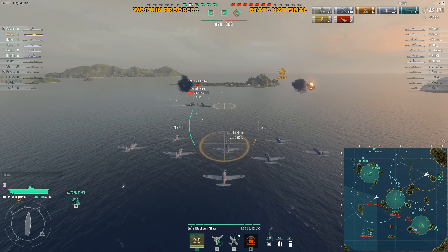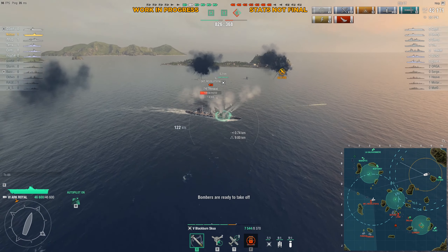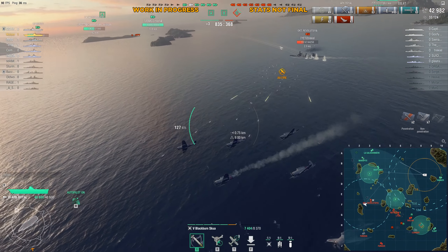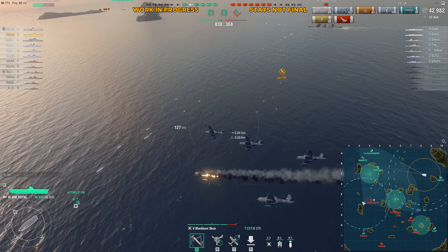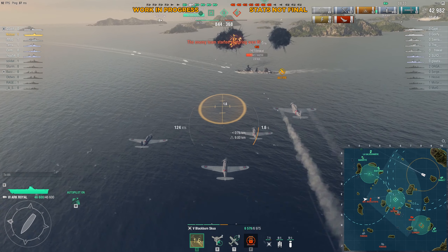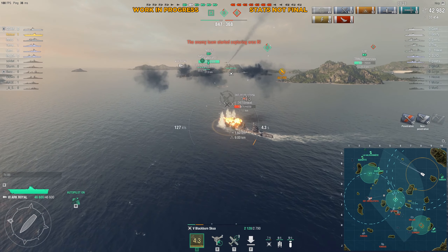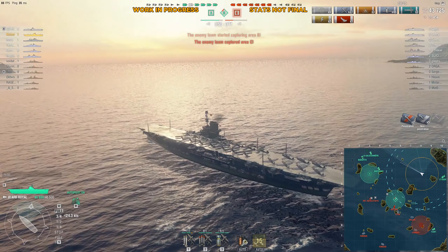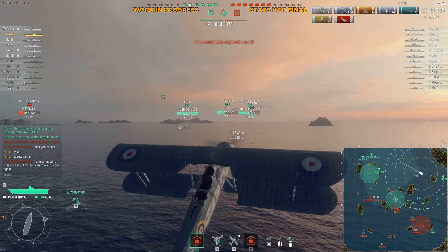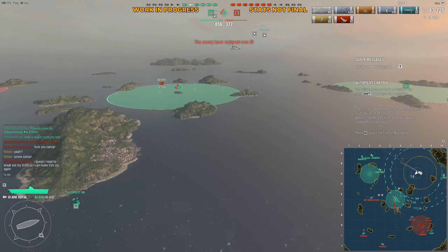It almost feels like the gap between tier 4 and tier 8 is greater than the gap between tier 6 and tier 10. It's hard to use tier 4s against tier 8s and feel like they're adequate. The only class they're always adequate against are DDs. The dive bomb is always going to be used first against DDs, and they're going to feel like there's nothing they can do — because quite literally, there is nothing they can do. No matter how much they maneuver, the dive bomb works perfectly in close range.